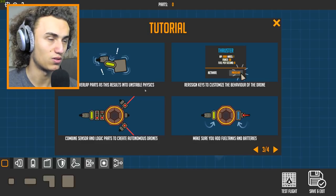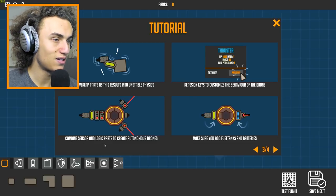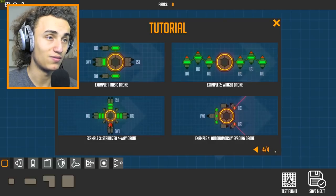You can copy and paste parts — Control C, Control V — use Control Z to undo and Control Y to redo actions. Don't overlap parts as they result in unstable physics. The spacecraft won't work. Combined sensors and logic parts to create autonomous drones. Make sure you add fuel tanks and batteries — very important.